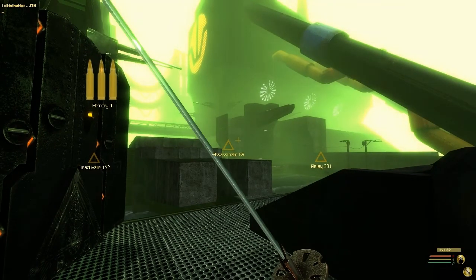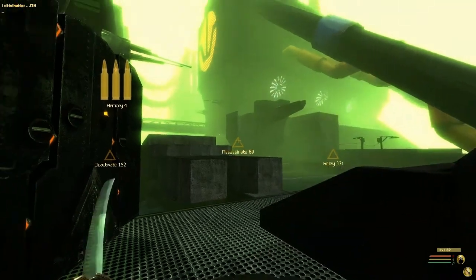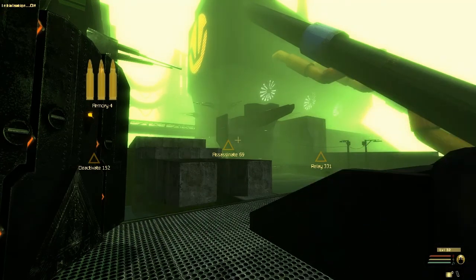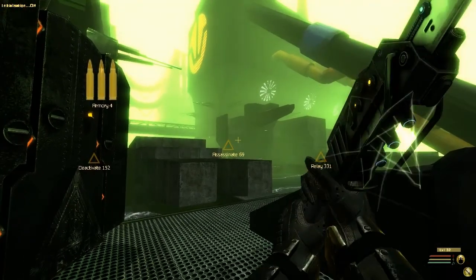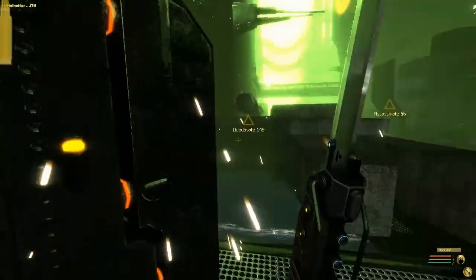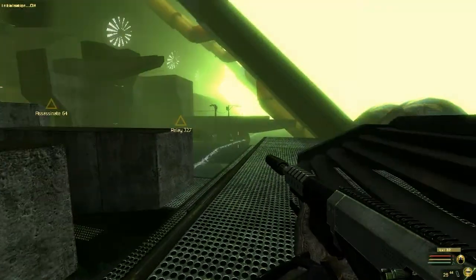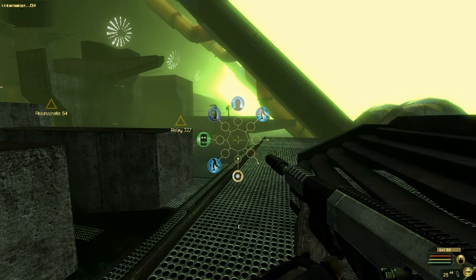Heavy is harder to run in, and light is faster to run in but provides less protection. So I've got my sword, my medication that I can inject myself with, and then another sword. This is a sword that does something pretty awesome — I'll show you a little bit later.